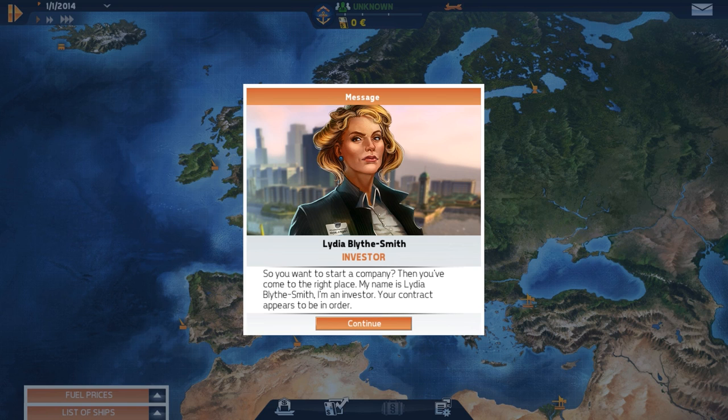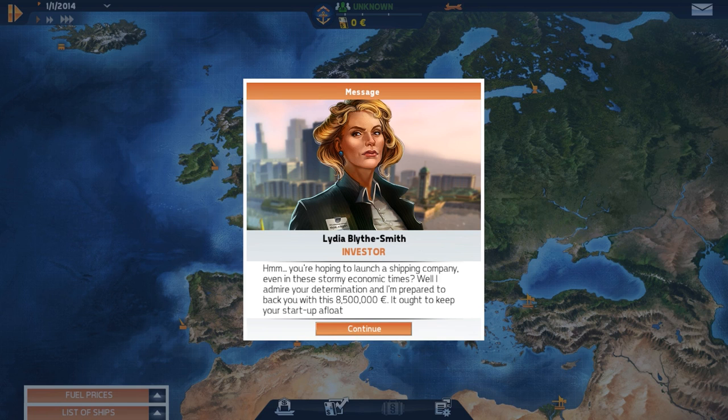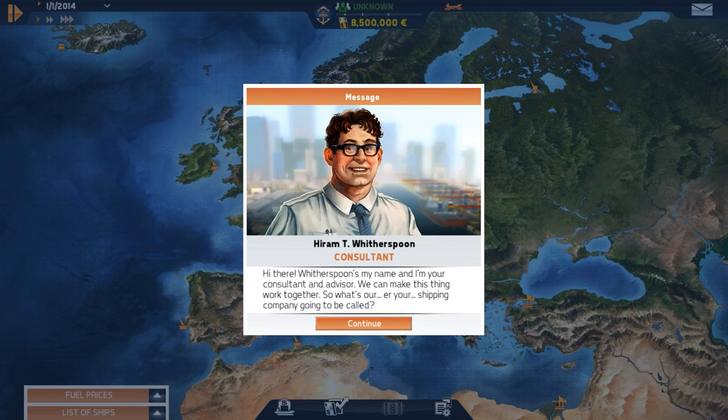In the campaign intro, an investor named Lydia Bly Smith appears - she says your contract appears to be in order and she's prepared to back you with eight and a half million euros to keep your startup afloat. Then a consultant named something-with-spoons appears saying we can make this thing work together - asking what your shipping company is going to be called.